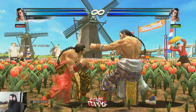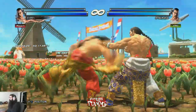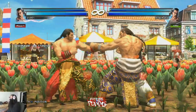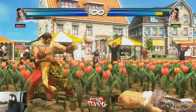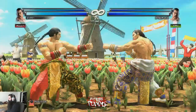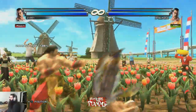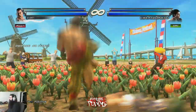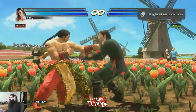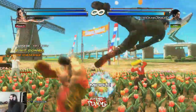Forward tempo 3 is a bound move that gives frame advantage on block. On hit it gives a free stomp, but since it's not a true combo the opponent has time to tag crash. To counter this: if you hit them with forward tempo 3 and they're almost dead, they will always tag crash to avoid the stomp. So do up-back 1 and you get a free launcher on the incoming character. You could also do back tempo, but up-back 1 is easier — free launcher, super good.